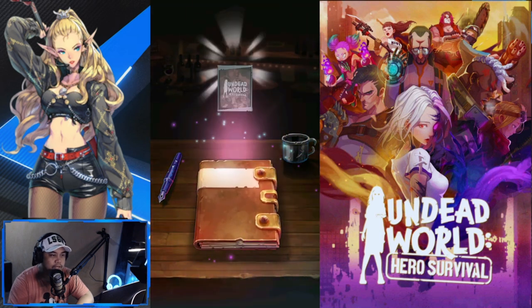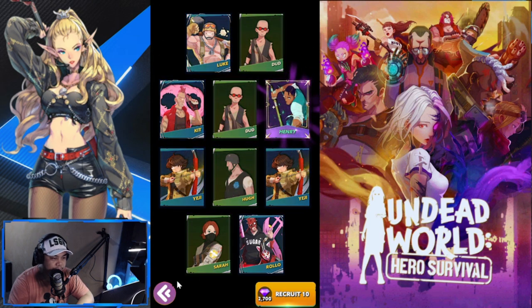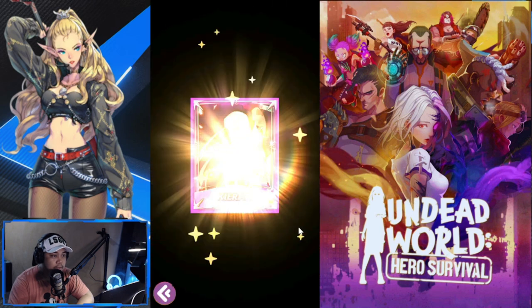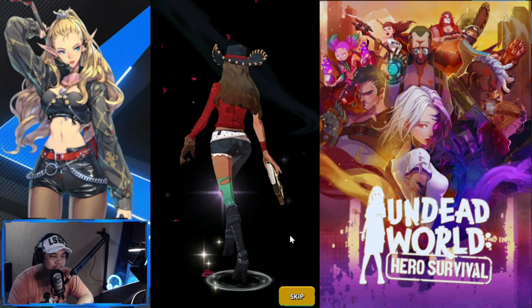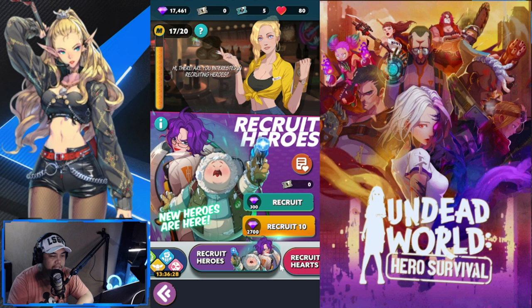From the free recruit I got one Henry. Let's do two single summons — oh, it's Kiran, one of the new characters! And the last single is Yeji. So that's 17,000 gems, roughly six or seven summons worth.